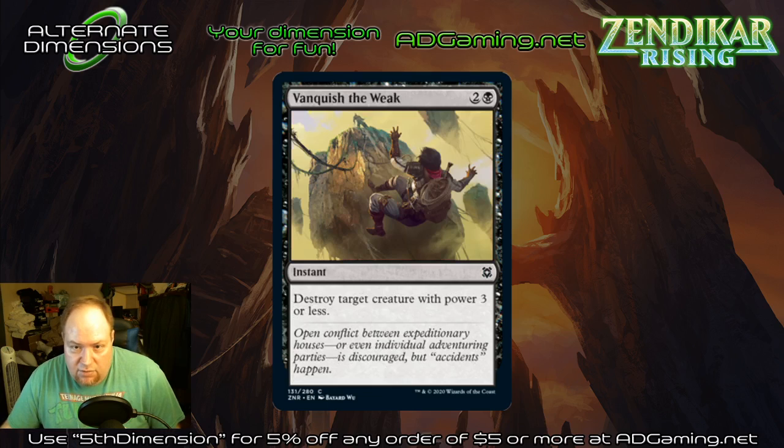Vanquish the Weak — I think this was printed a few sets ago, I want to say Ixalan. It's a fine removal spell for limited. Considering we have Eliminate and Bloodchief's Thirst, probably not going to see this one in standard or older formats.